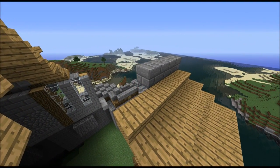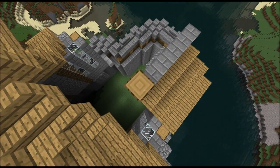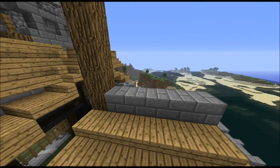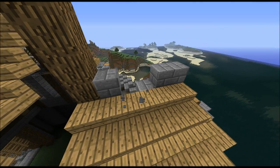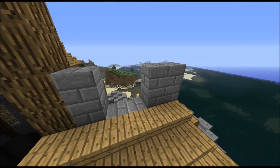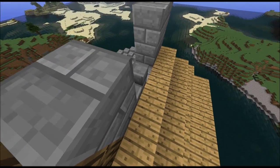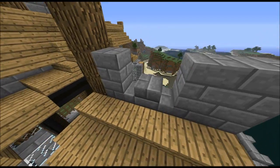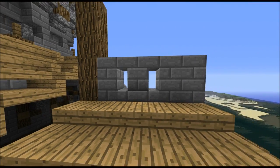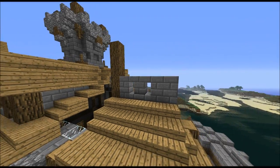For this small outlook up here, first of all make a pillar five blocks high like this. Then we need to get rid of those two blocks, another one here and three up here. We're going to make small windows — for that you need to place two stairs like this and then two upside-down stairs like that. So you've got half a block of a window.